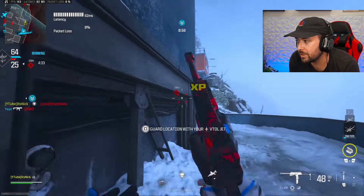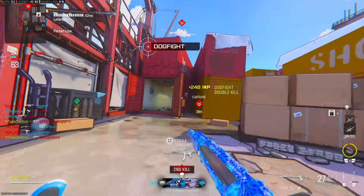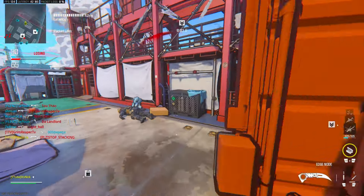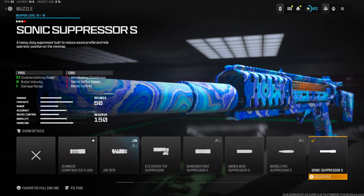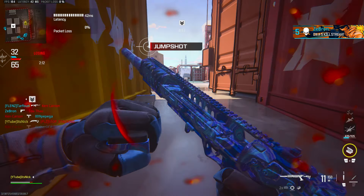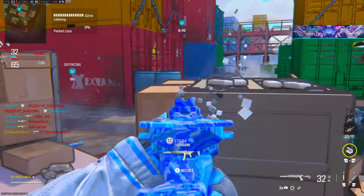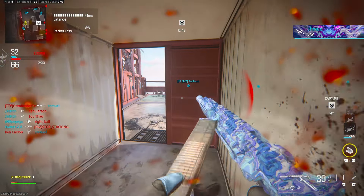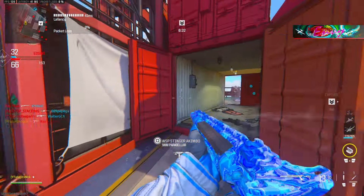In the number three spot is the Static HV. The guns in spots one and two are better, but the Static HV is a really nice SMG. First attachment is the Sonic Suppressor S for the muzzle — undetectable by radar, damage range, and bullet velocity. This gun is good at close, long, and mid range. The Garrett 8 Long Barrel gives 25 percent bullet velocity and range, barely taking away mobility without losing ADS or sprint-to-fire. The DR6 Handstop underbarrel adds sprint-to-fire, movement speed, aim walking speed, and ADS.